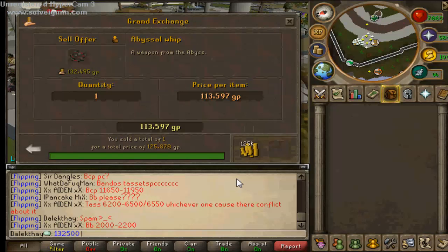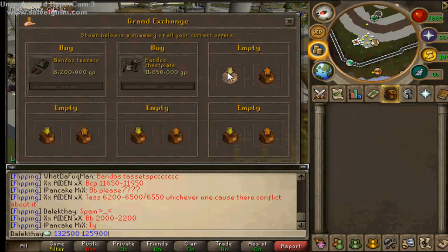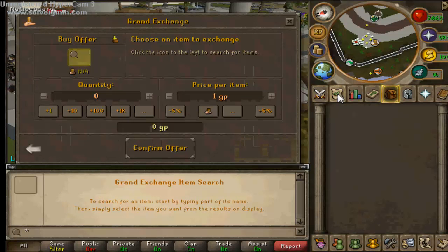The Abyssal Whip has an excellent margin - about 7K. The buy price is 125,900 and I'm going to go for that. It's almost 7K margin, so that's worth doing.